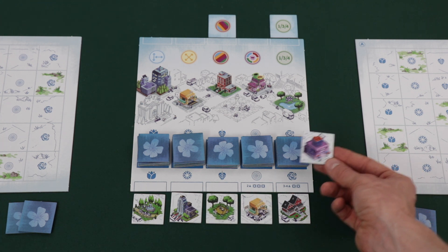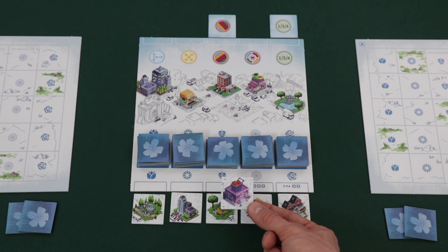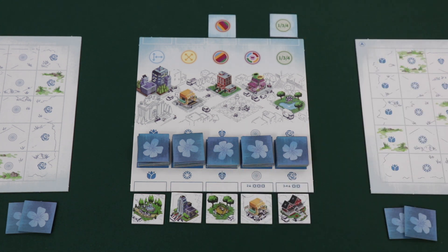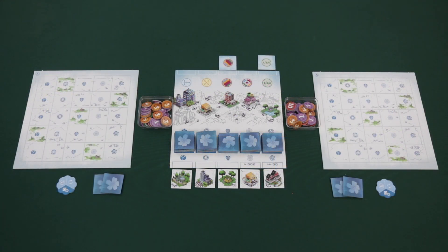Any tiles left over after building these stacks will be revealed. If it's a normal building tile, it can be placed back in the box — it won't be used during the game. If it's a community tile, it will be placed in the indicated space above the town square board. Next, place the bloom points near the play area. Finally, determine a start player at random and give them the first player token.